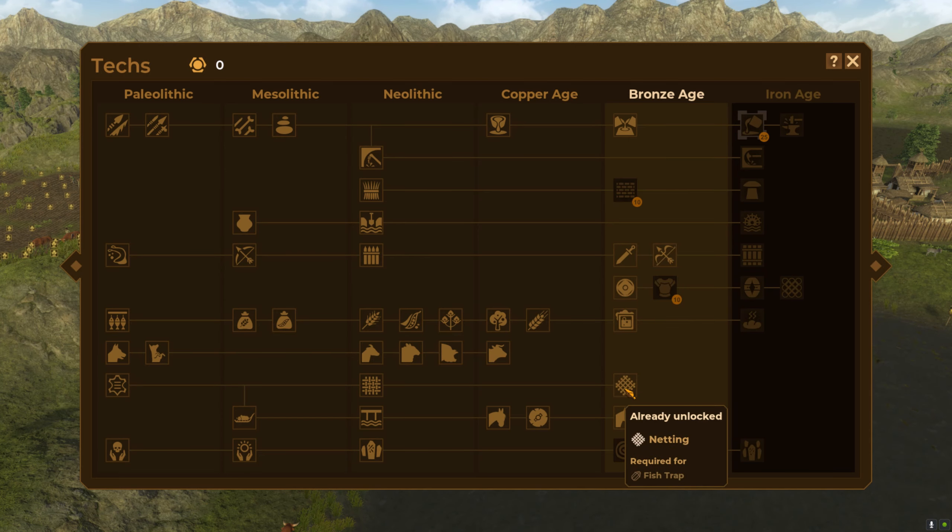Let's see what they do - tin ore. Okay, let's see if I can find tin. That looks like it'll do us - take off the magic eye overlay and we need a tin mine. Tin mine - boom, got it.